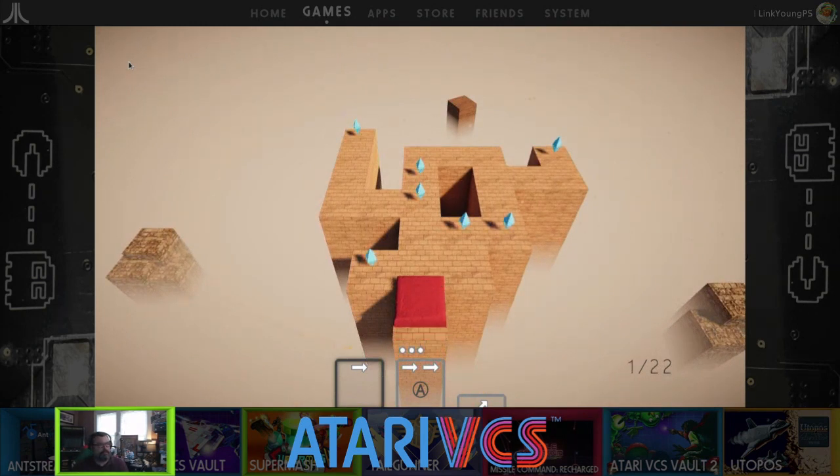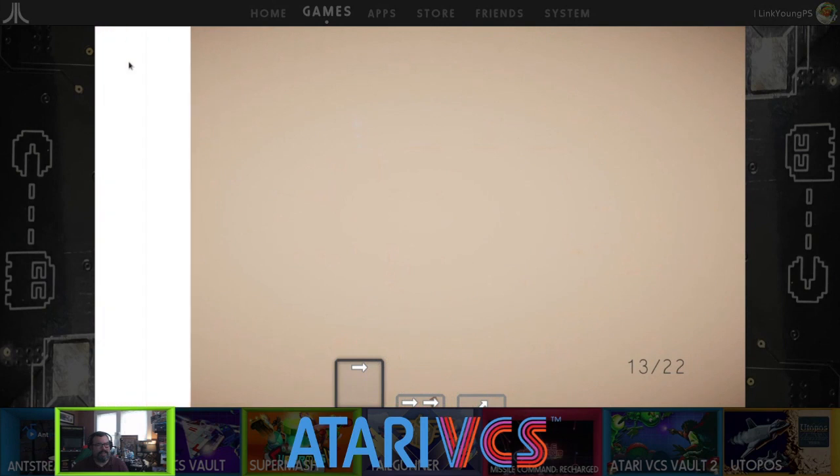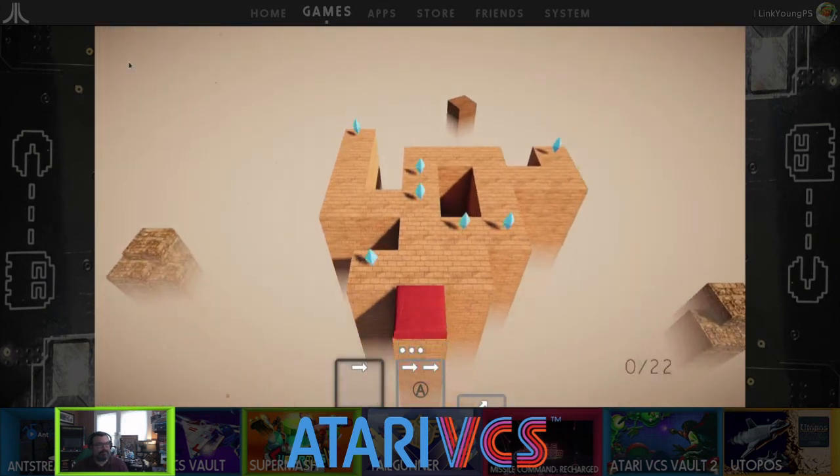Okay, so 22 moves. We want to use double move here — we get three of them. We want to use it here because that's a thing. Single move here... can I go this way? We can use one of the double moves there but I don't know if you want to. Maybe it's just single moves.